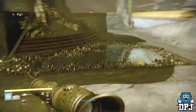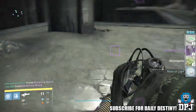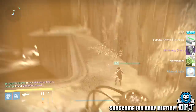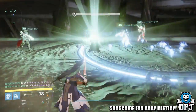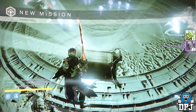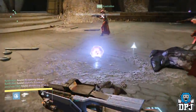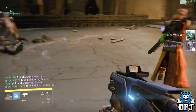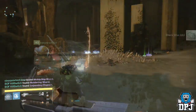Moving on to my warlock. From the first chest I got three worm spore and two shards. From the first secret chest I got two special ammo packs, two shards, three worm spore, and two motes of light. From the second chest I got four worm spore and two shards. From the War Priest I got a black wax idol and two shards.